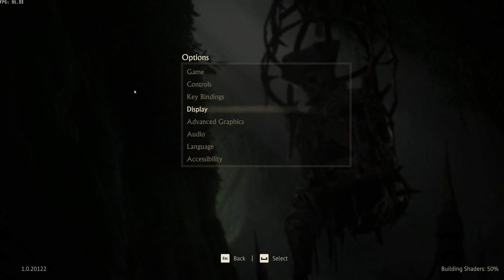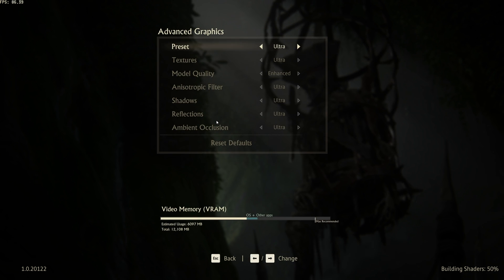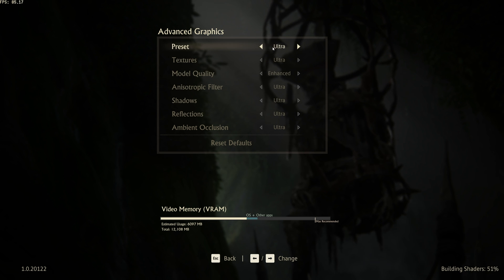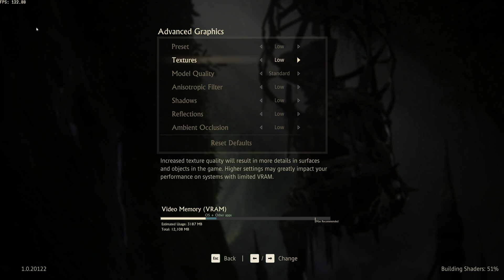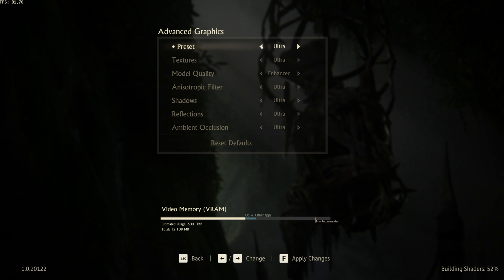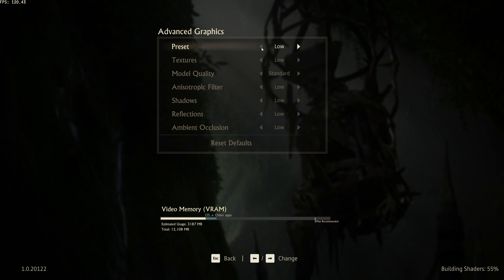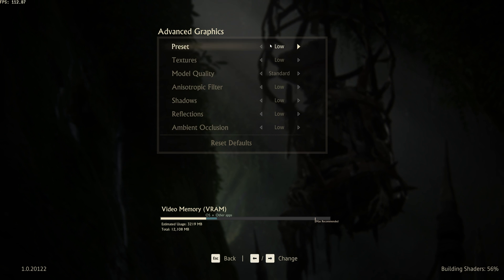You can already see an FPS counter in the top left sitting at around 80–90 FPS. I'll head into advanced graphics, where we can get some extra performance out of the PC. There's not a huge amount of granular control here, but it starts with the preset quality setting. We can go from ultra down to low — applying changes, you should see a pretty drastic FPS change as well as some actual visual change. Going from 80-ish FPS to a solid 120-ish FPS is a huge improvement. Start by cranking down the preset to low to lower all settings to the bare minimum.